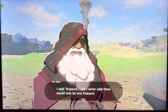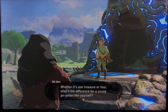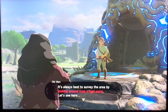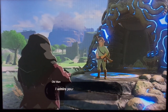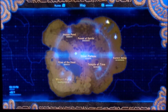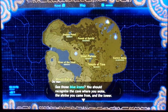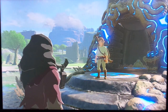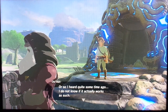Bring me the treasure from each of those shrines and I will give you my paraglider. Whether it's one treasure or four, what's the difference for a young go-getter like yourself? Since I'm fairly generous, I will teach you a trick for finding shrines — it's best to survey the area from a high point. Take a look at the map on the Sheikah Slate. See those blue icons? You can travel instantly to any of those places with the Sheikah Slate.